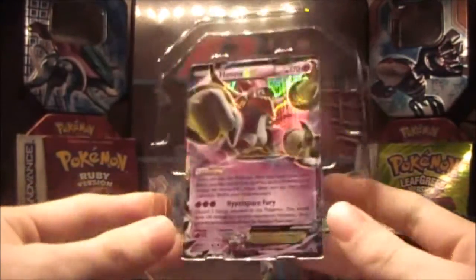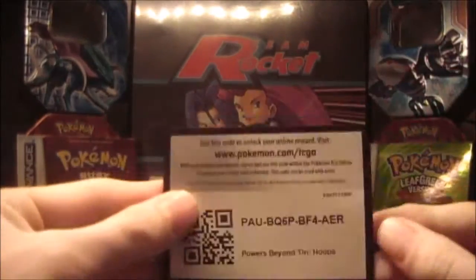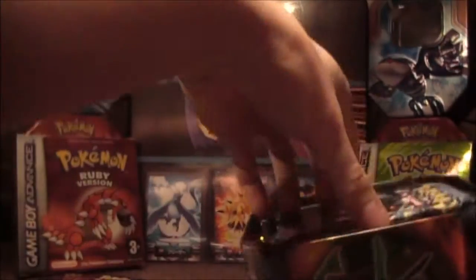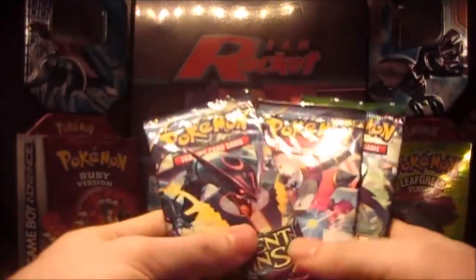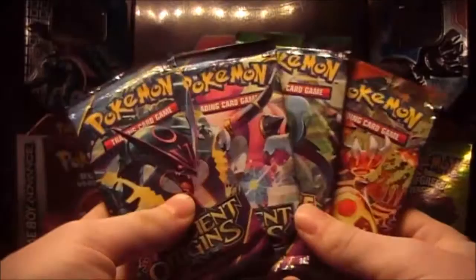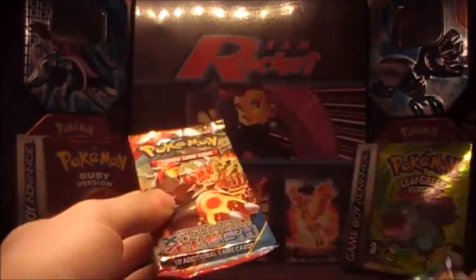So we have a lovely looking plastic with the Hoopa EX promo card in it — awesome. We have the code card for the app and we have some packs. Let's get them all out. We have two Ancient Origins packs, a Roaring Skies, and a Primal Clash pack. We're going to start with the oldest, which is Primal Clash.